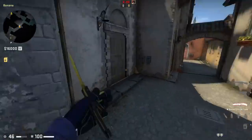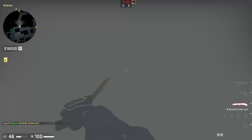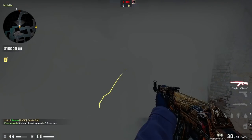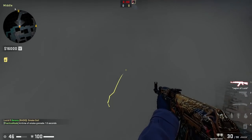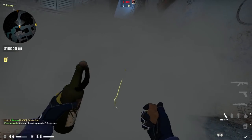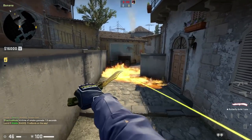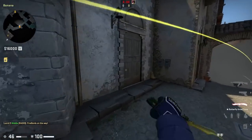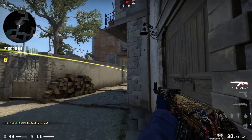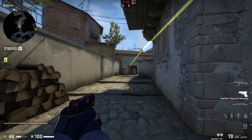This can also be seen when CTs take banana control. If the Ts smoke down here, you're not going to be able to help your teammate — running through a smoke is a death trap. A better way to stall is mollying car, forcing them to run through the molotov, while your teammate can take an advantageous fight on someone with less health.